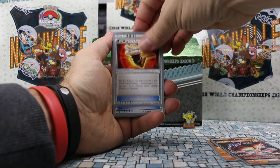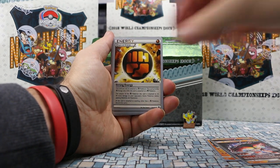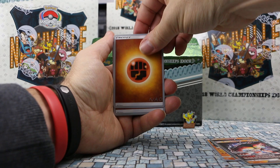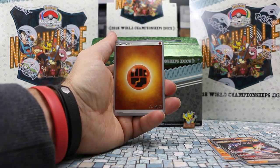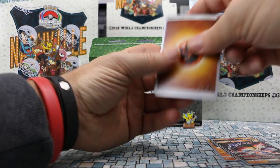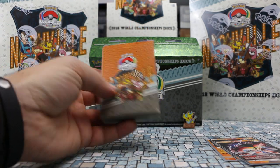He's the first to include a Fighting Fury Belt. Strong Energy from Fates Collide — that has since rotated out as well — three, full four. Max Elixir, very popular. Then he had a bunch of Fighting Energy to power up his Buzzwoles — five, six, seven, eight, nine energies. Let's take a look at his deck box — he has the brown theme, of course, because of his Fighting-type Pokemon.